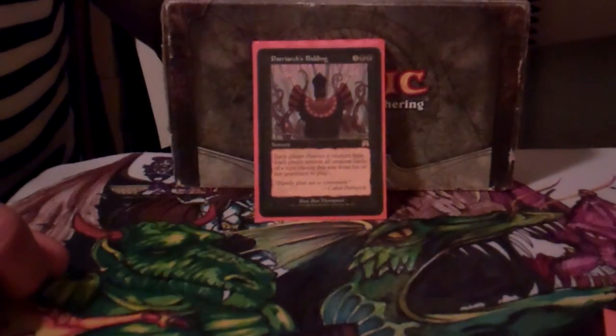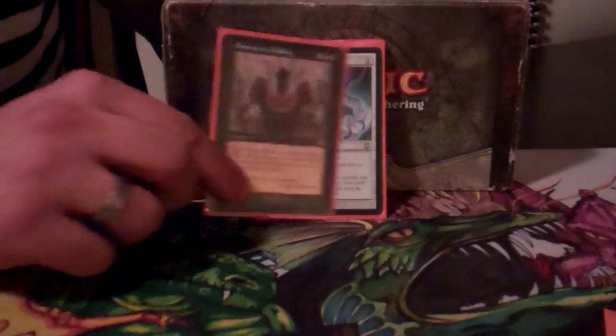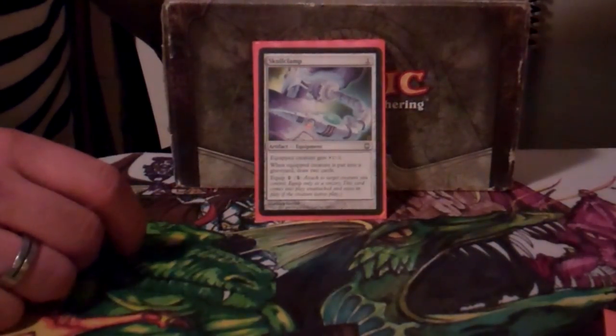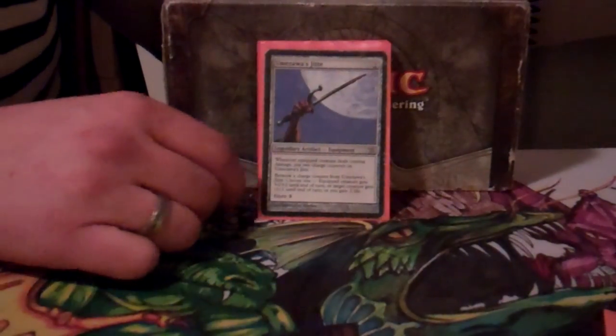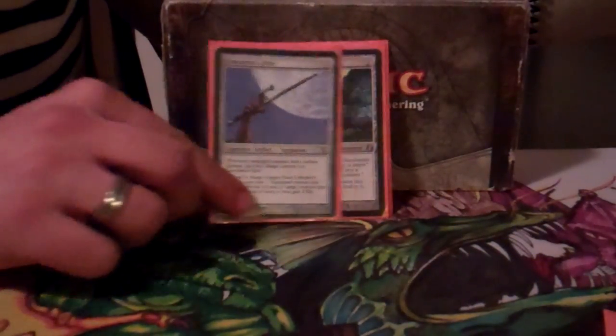Patriarch's Bidding can bring them all right back when opponents blow out the board — they won't see it coming. Skullclamp is the best equipment ever, just draws you tons of cards. Maronar makes tons of 1/1 tokens so you can keep clamping all day. Jitte is really the only other removal piece in the deck, and one of the best equipments I can think of.